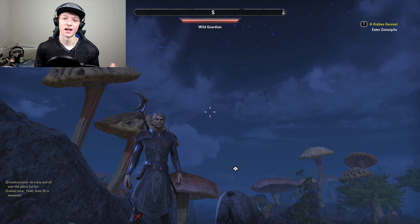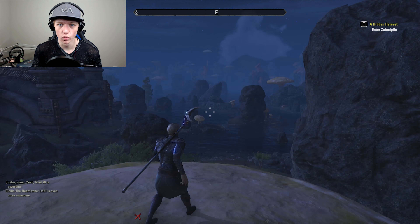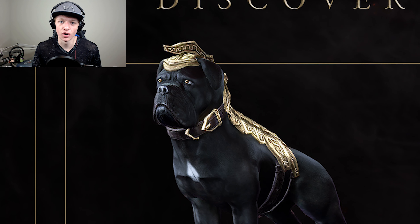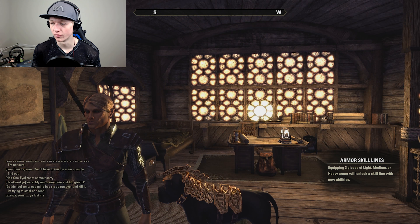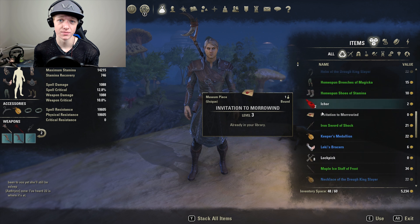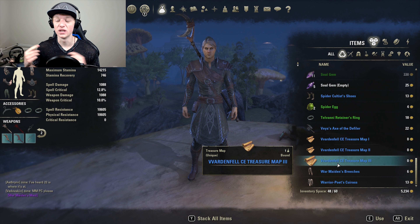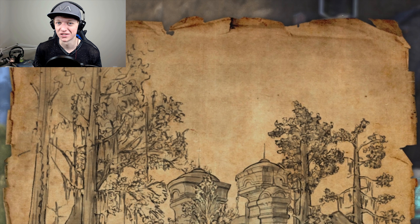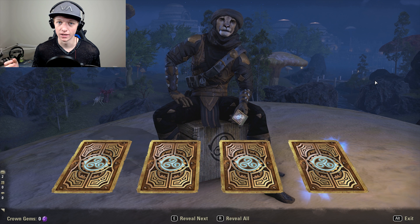The first pre-order item is the Warden costume — since the new Warden class is coming out, you get the costume used in all the trailers, which is really cool. Then you get the Dwarven War Dog pet, which in the art images looked just okay, but when I saw it in-game it was actually really cool. And then you get three Vvardenfell treasure maps — I'm going to be making a video soon going through all the treasure map locations.